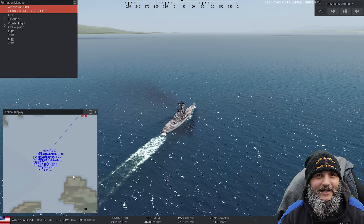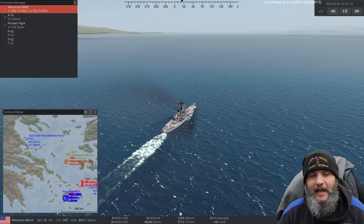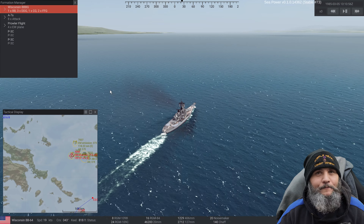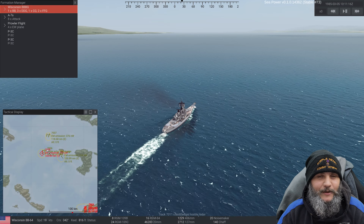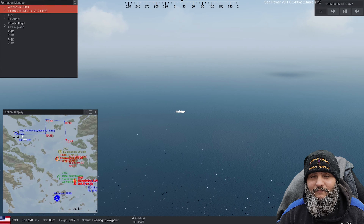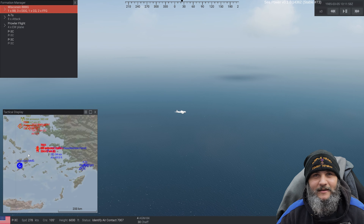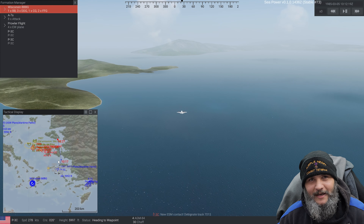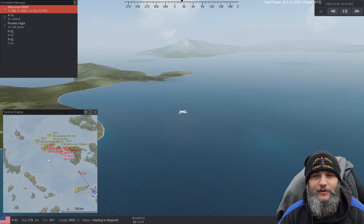They do have things like the CIWS (Sea Whiz) accurately depicted in the game, so you can take out some of those incoming enemy missiles. The whole point is that the fog of war is accurately depicted. If you liked Cold Waters and the way fog of war and accurate combat were depicted there, this is kind of like that — just expanded out to include all manner of naval craft, ground targets, and aircraft. If you like Cold Waters, you're really going to like Sea Power, because now your options are much more expanded. You have access to battleships, aircraft carriers, aircraft you can use to attack enemy surface vessels — really just awesome stuff.